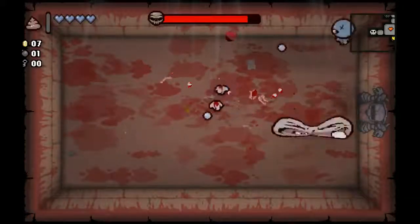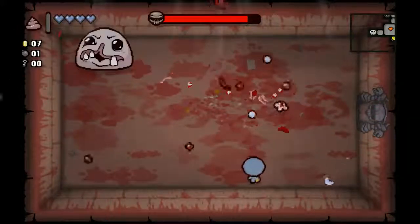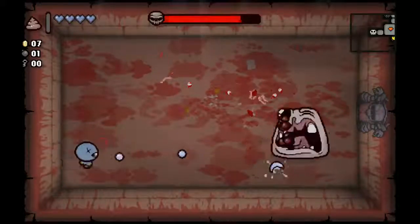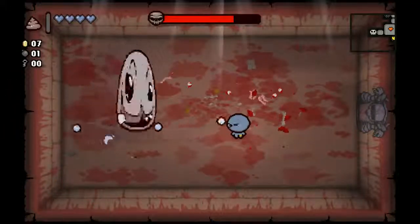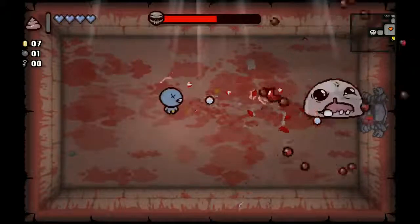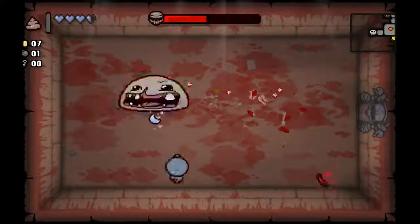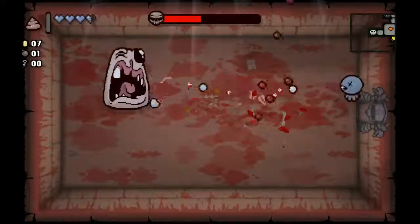I'd rather get a guaranteed tinted rock versus maybe a secret room with some money in it. It could be anything in the secret rooms, but typically we're going to get money. It's been my experience that on the first floor, the secret room usually has three pennies in it. Monstro just showed up — Monstro did get me. It's alright, it's stinging a little bit, but I can take it.